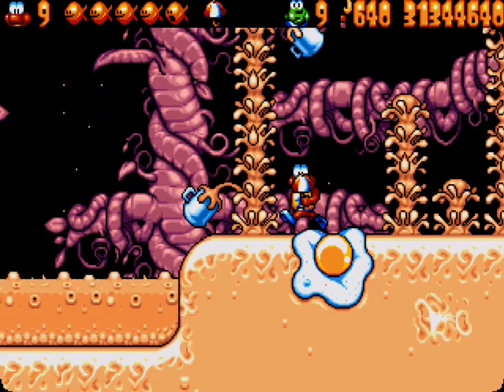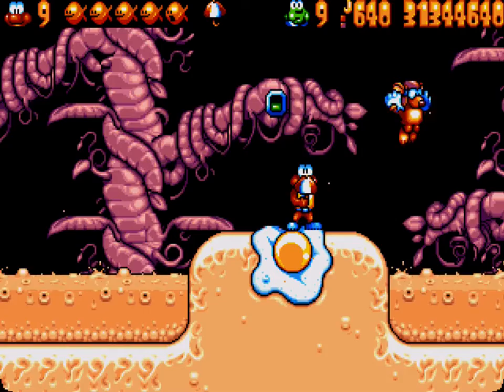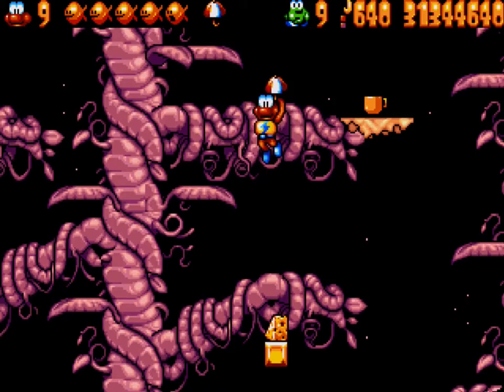Jump left over this pit to find a switch. Be careful of the Icarat — get on top of the switch, jump again to unveil a hidden cheese block. Using that cheese, you can jump to get the yellow teacup.